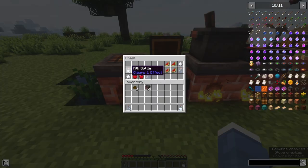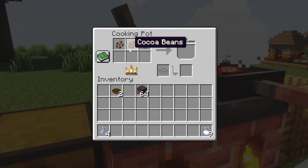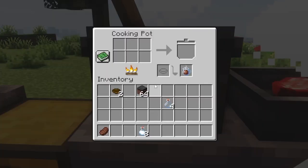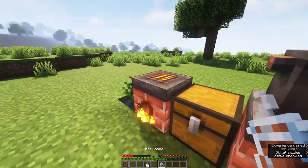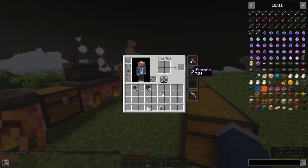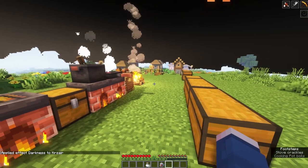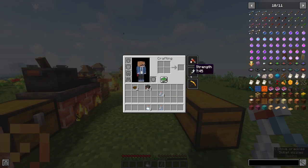There are drinks that you can create. For this first one, you want to get two coffee beans and two cocoa beans, a sugar and a milk, and then put a glass bottle in as your container. Give that a moment and you create a hot cocoa. Unlike the milk, instead of just clearing a random effect, it will clear one harmful effect. So if we've got saturation, strength, darkness, and haste, if we drink our hot cocoa, it will remove the darkness effect and nothing else.